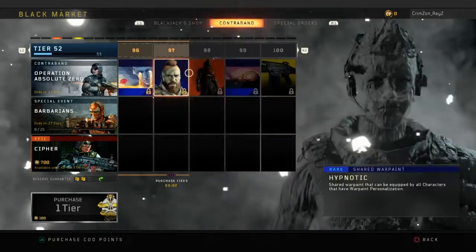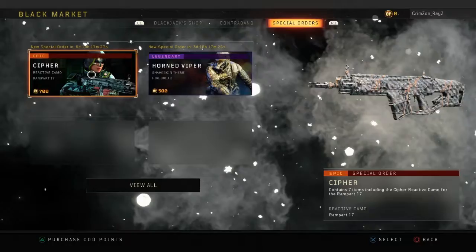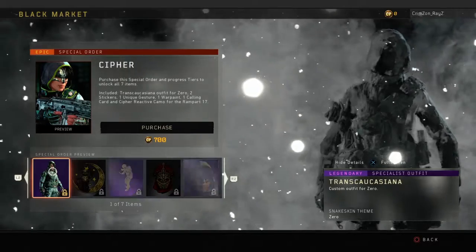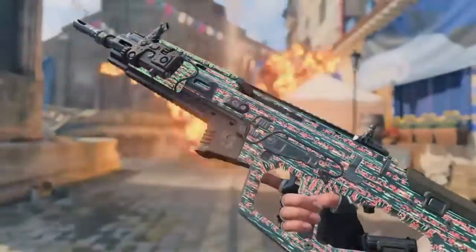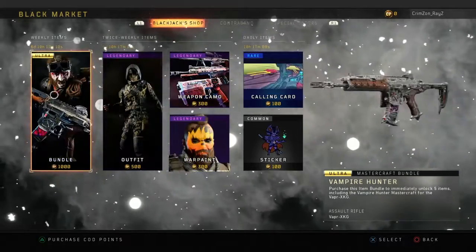Some of the other stuff — I'll quickly show you what's in the special orders in Blackjack's shop. We've got Horned Viper, and Cipher — Cipher's probably the best vinyl you can get at the moment, better than the other one. There's also the Mastercraft camo for the VMP, and the Vapor.